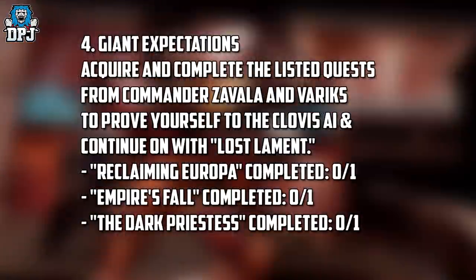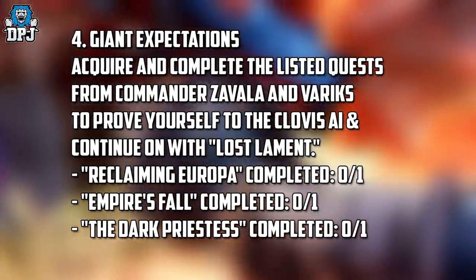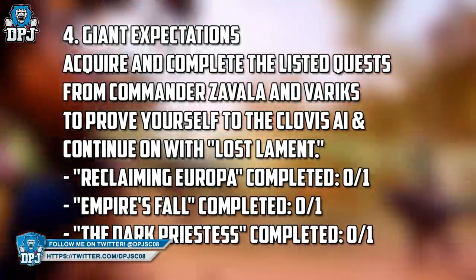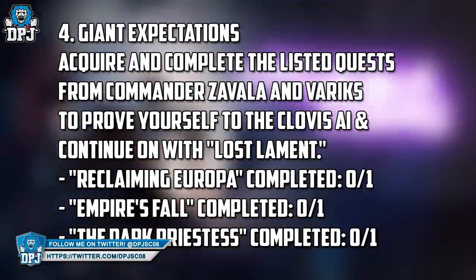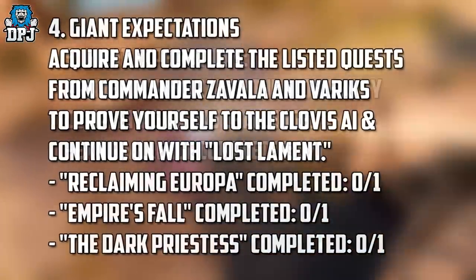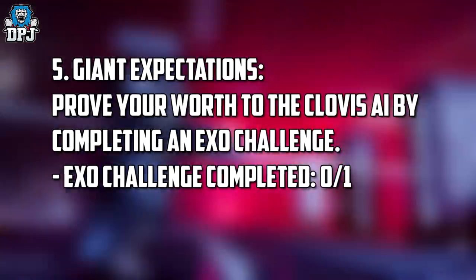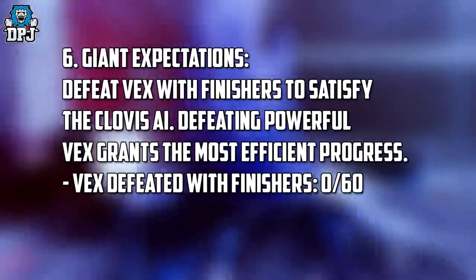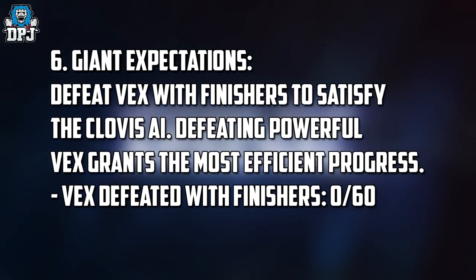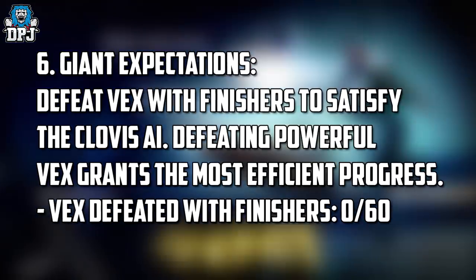Step 4: acquire and complete the listed quests from Commander Zavala and Variks to prove yourself to the Clovis AI — those are 'Reclaiming Europa,' 'Empire's Fall,' and 'The Dark Priestess,' which you've probably already completed. Step 5: prove your worth to the Clovis AI by completing an Exo challenge. Step 6: defeat Vex with finishers — defeating powerful Vex grants the most efficient progress, and you need a total of 60 Vex defeated with finishers.